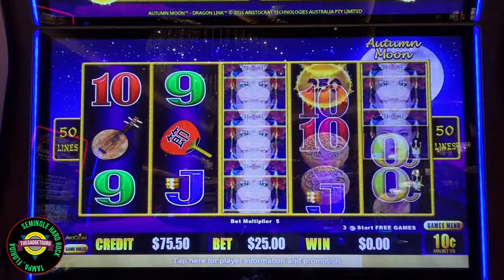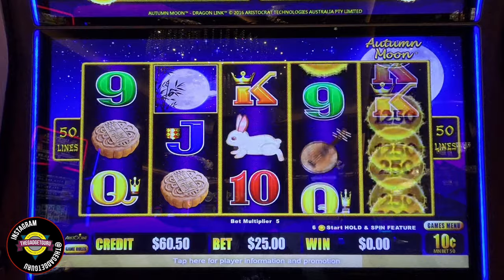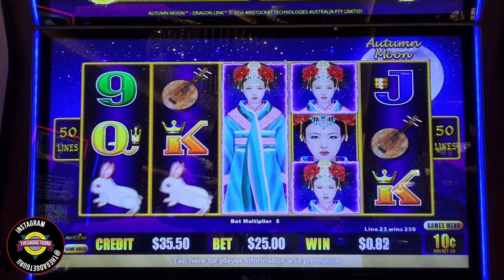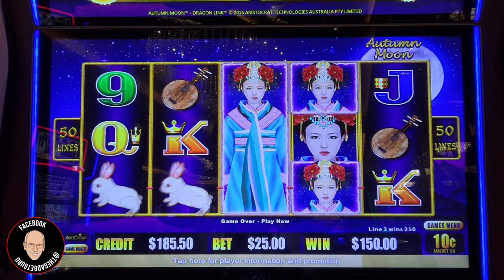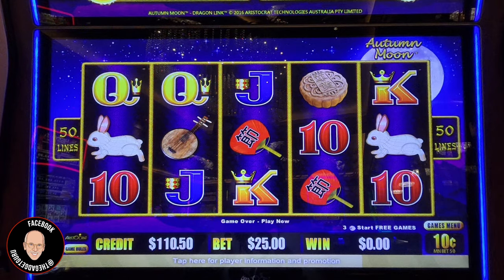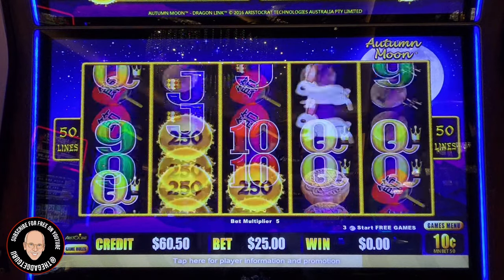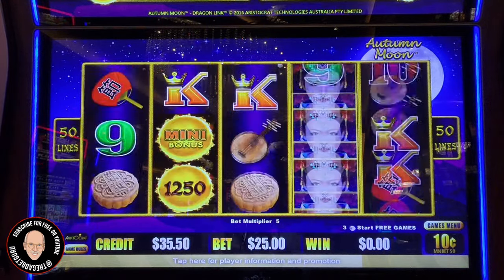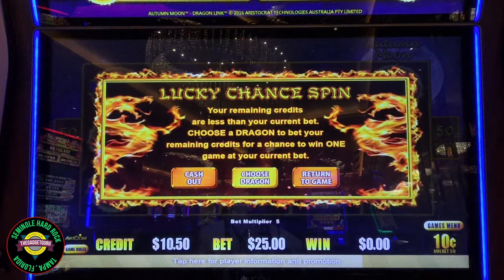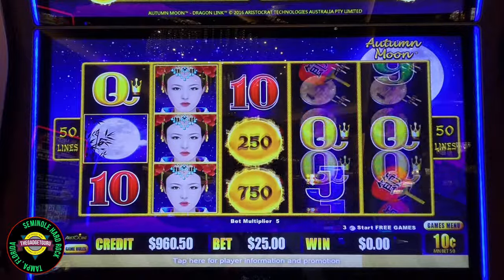Looks like only four more spins left. $10 — that annoys for $10. Autumn, only one more full spin left unless you're nice to me. We had some bunny rabbits and two wilds. I like that — thank you, Autumn, you want me to stay! That was $150 — very nice of you. One moon, two moons, we need three. You're going to let me stay? Oh, look — four balls! You're teasing me. I'm going to put another $1,000 in — I just have a feeling. I've been wrong before.